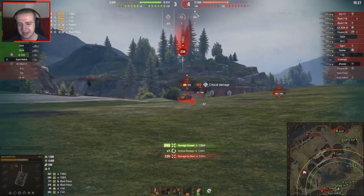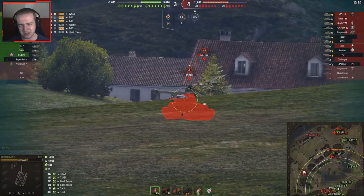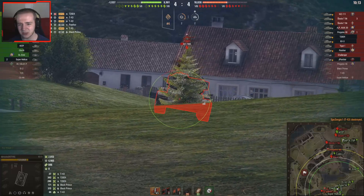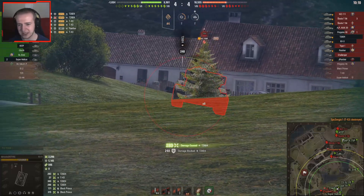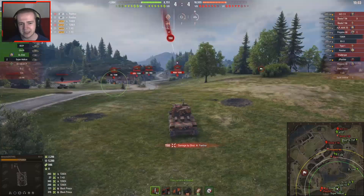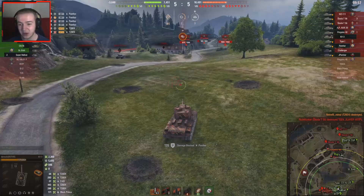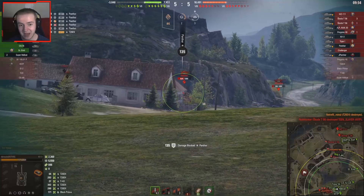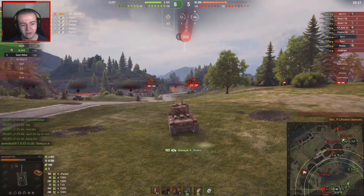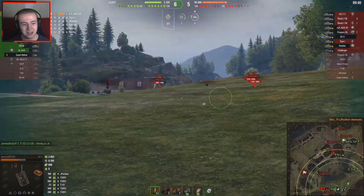The other Skoda is moving up forward as well. A T44 on D's team — not sure who else is over there. The Chieftain has moved up into the center of the map and is spotting the KV3 over there.